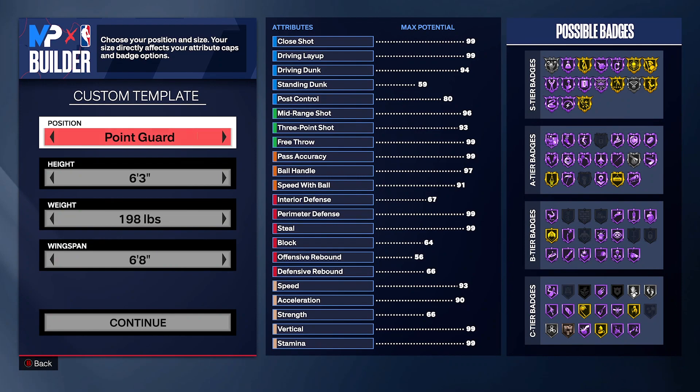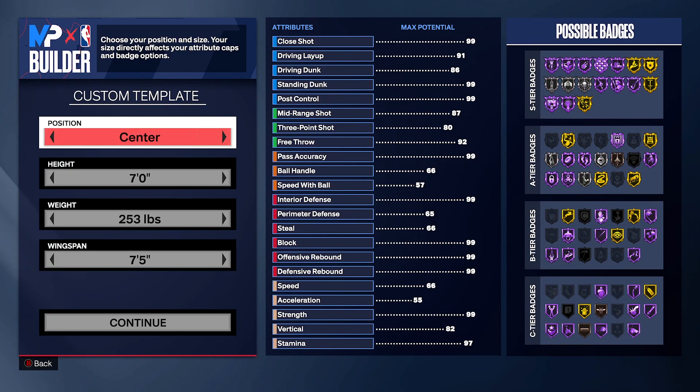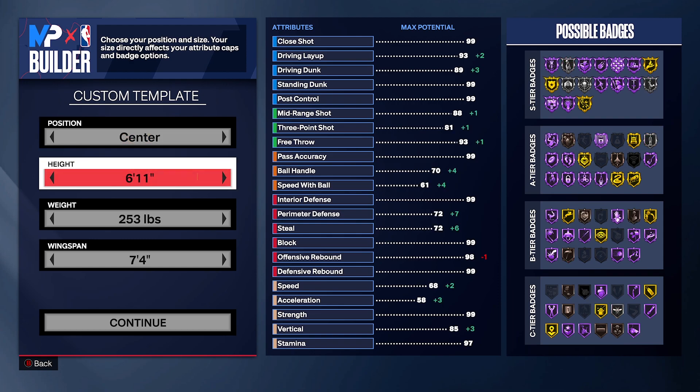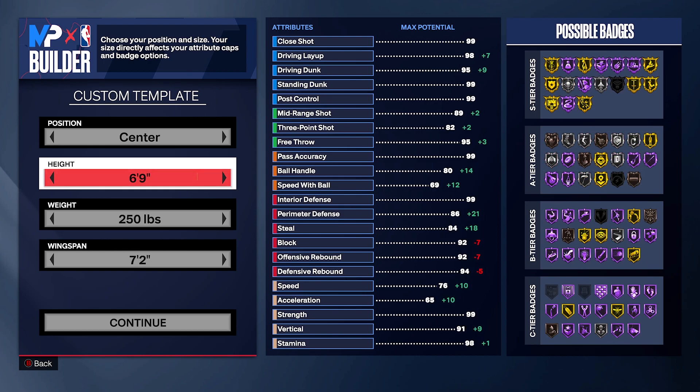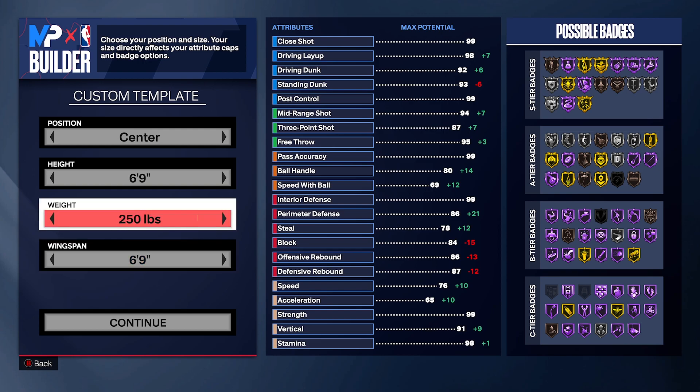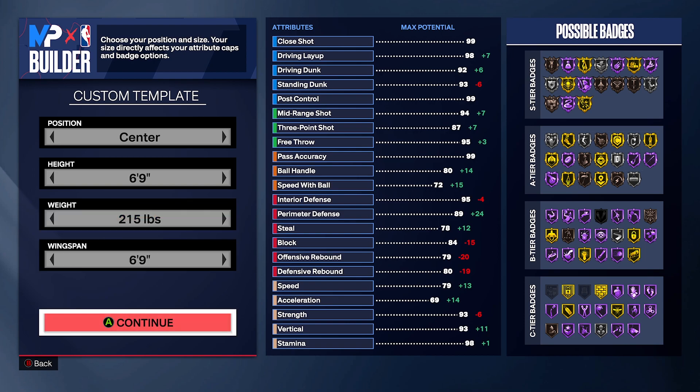It's going to be a center because we're trying to get the top three best center builds. Height is going to be 6'9 just to get you more on the three-pointer and more on ball handling. Wingspan is going to be 6'9 too. Weight, put it to the lowest — we're trying to get as much speed. It's going to be a near 80 speed. We're going to have maxed-off stamina and maxed-off ball handling — 80 ball handling. All the dribble moves and stuff are going to be very solid.